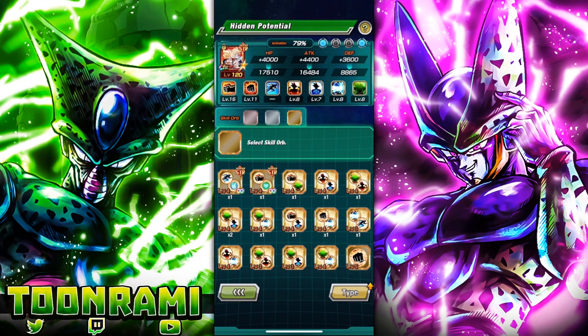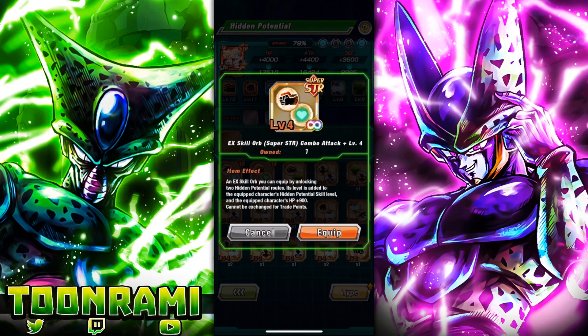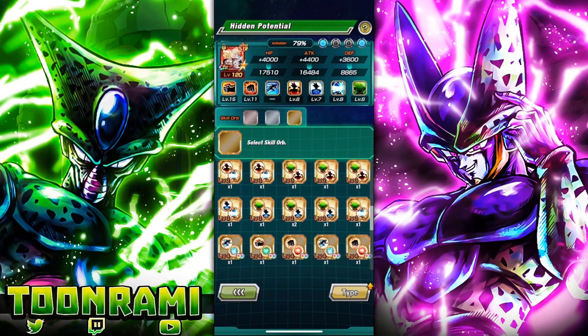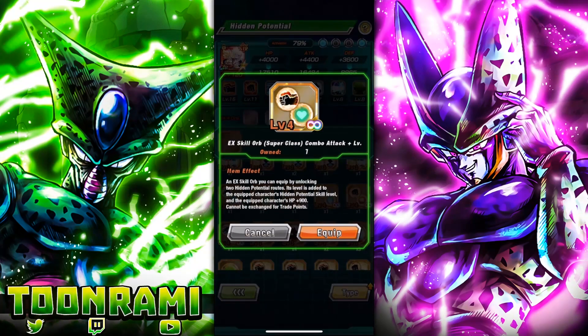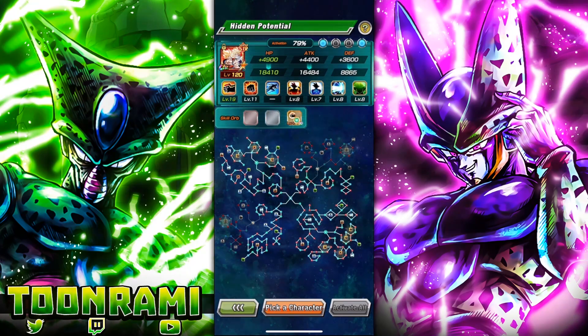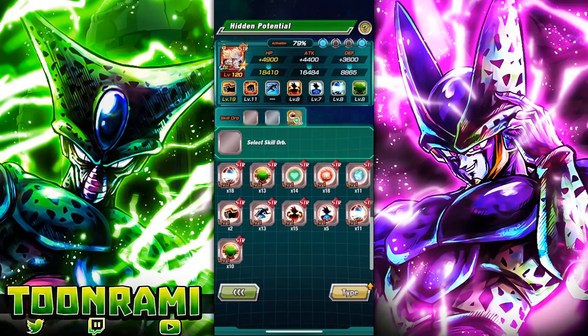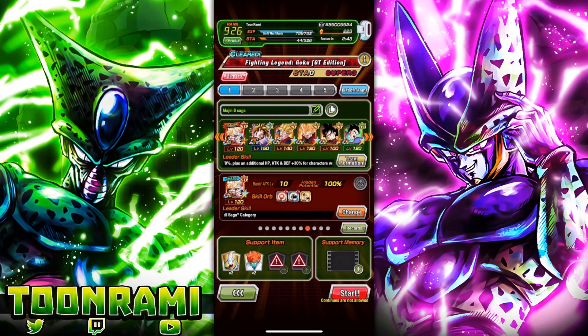I actually didn't think this through — what skill orb should I give him? We'll just do this. We gave him four additional. I unfortunately don't have any silver additionals — my silver game is bad. We'll just throw that in there. Now we are going to be taking on the Legendary Goku Event with the 79% Son Goku and Gohan, bringing a rainbow friend unit. The main objective is to maximize additionals so we can get a turn-three Gohan exchange mechanic.